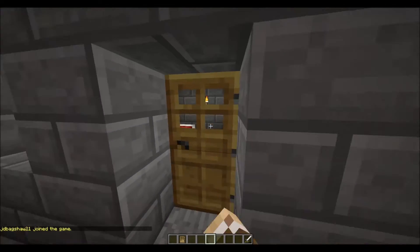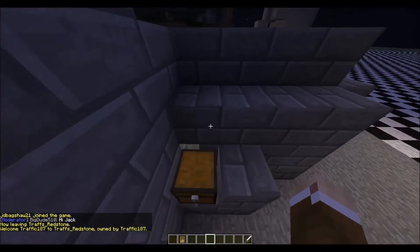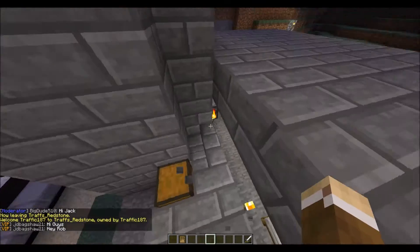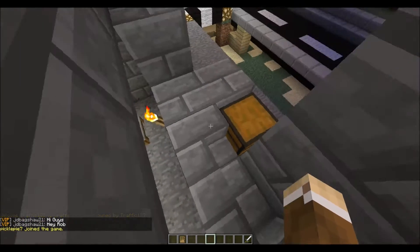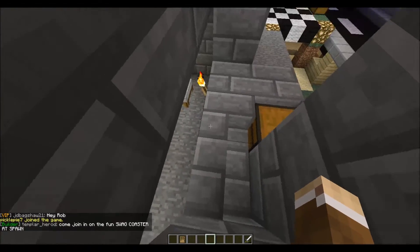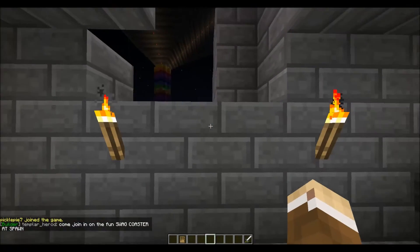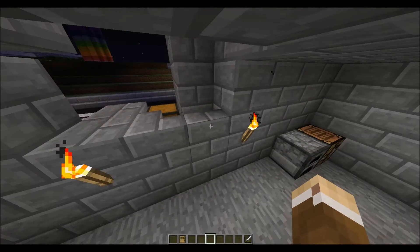So should we go and have a look at how this works? If I come over here, this is my hidden chest. If I break that away, this will give you more of a hint. On stair blocks, when they make a corner block, this block is still open. As you can see, that block is still open and I can access the bin.